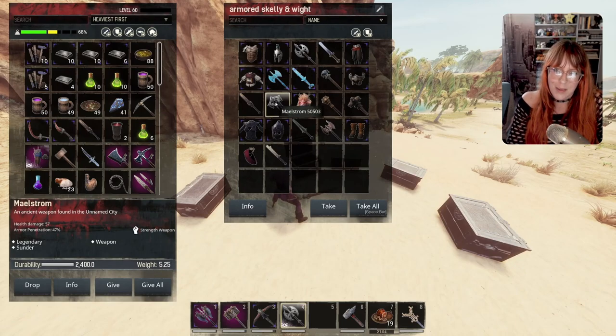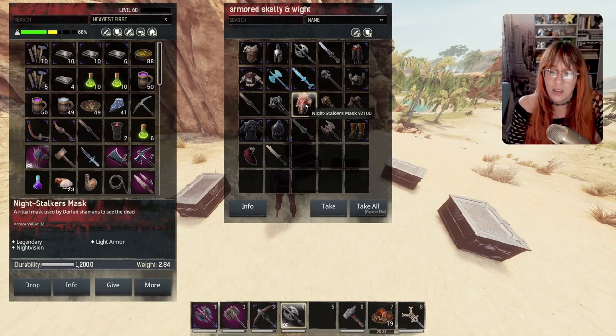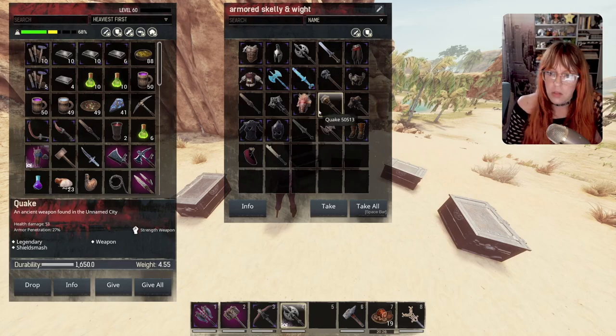The maelstrom is a pretty decent sundry weapon. The nightstalker mask, like its name implies, lets you stalk people in the night and gives you night vision. You used to be able to put it on, take it off, and continue having the world look bright, but they changed that. The quake is a pretty decent one-handed mace. The rage hammer is also there.